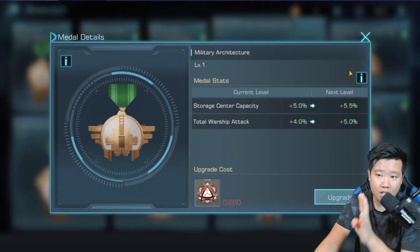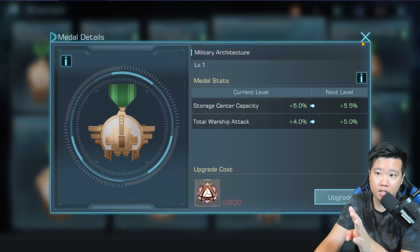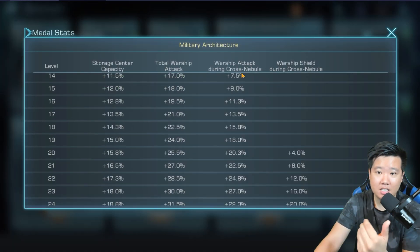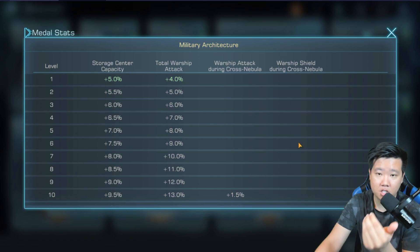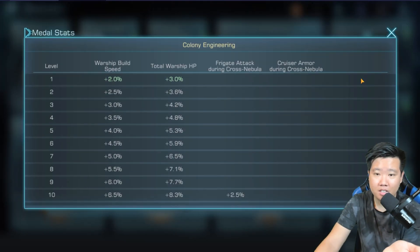Looking at Military Architecture, you get storage capacity and warship attack. The warship attack is good, but the big benefit is warship attack during cross nebula and warship shield during cross nebula — this is a solid war buff. It does say 'military' in the name, so it makes sense.